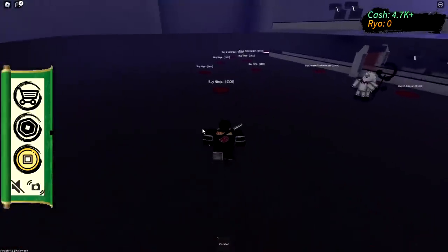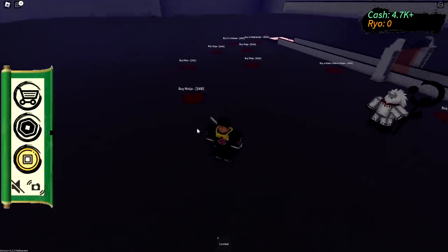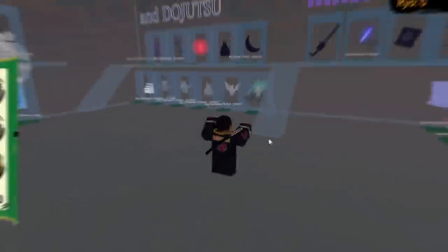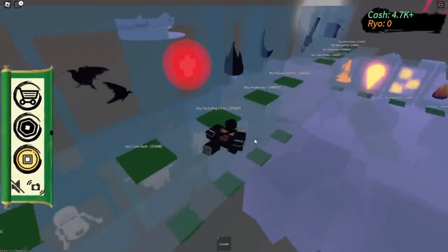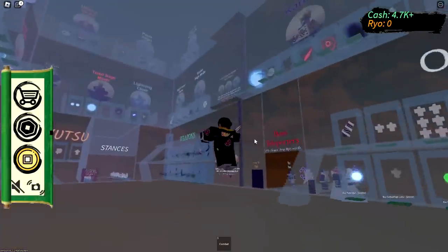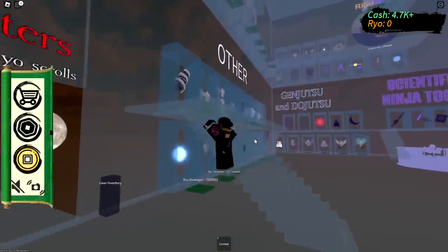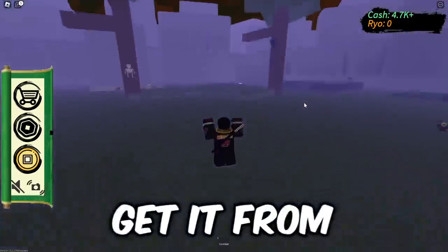It's been five minutes since I started the challenge and we're getting a bunch of money. I checked the shop — we could buy the sharingan straight up, but the Koro Matsukami is 40k. That is way too much, they gotta be trolling. The only sharingan available here is unfortunately that one, so it is what it is — we can just get it from the clan.